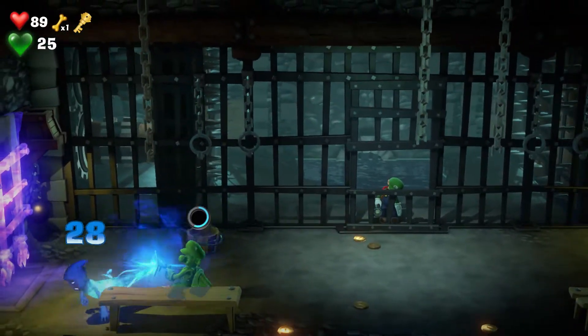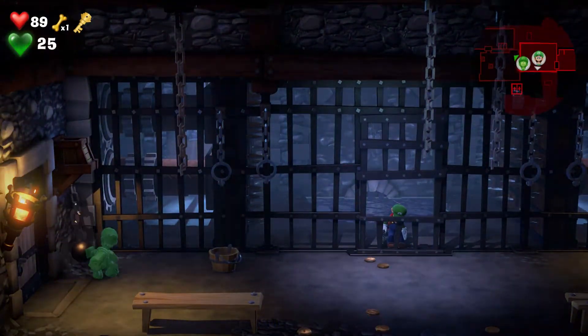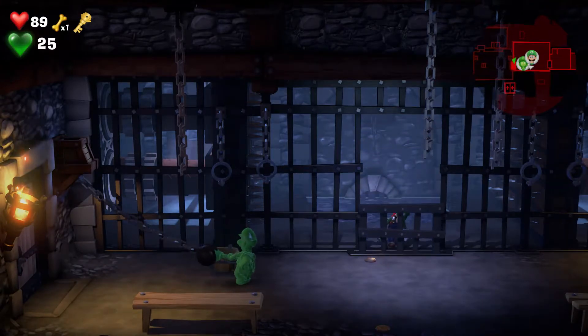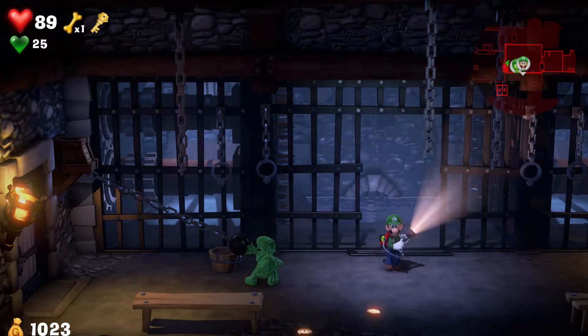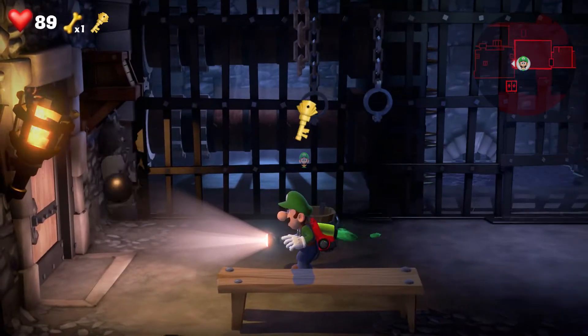We're going to need to do it fairly quickly here because the walls are closing in. Take care of the goob — there we go. Now ball and chain, doing the same thing to bring down the gate. Go back to Luigi. And there you go — we have the key to leave this room.